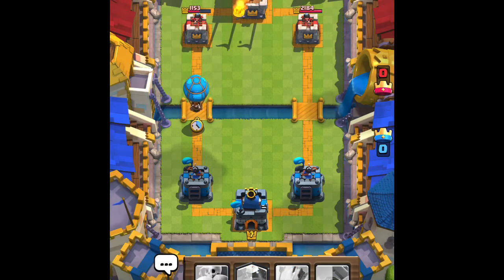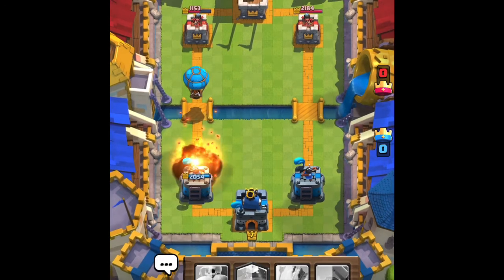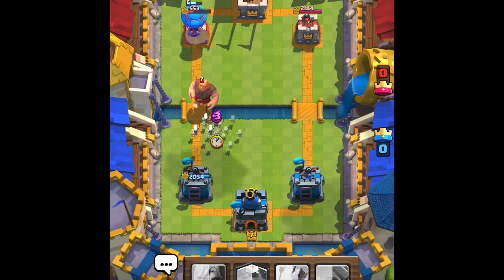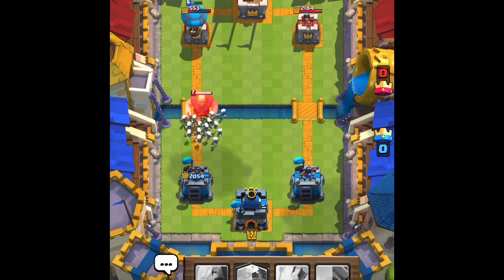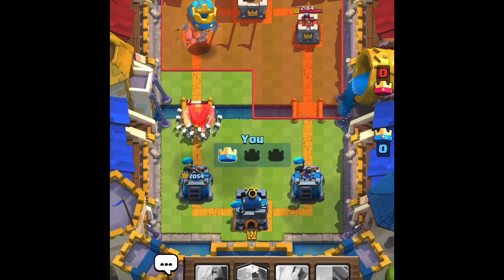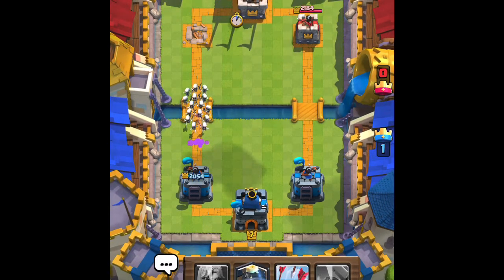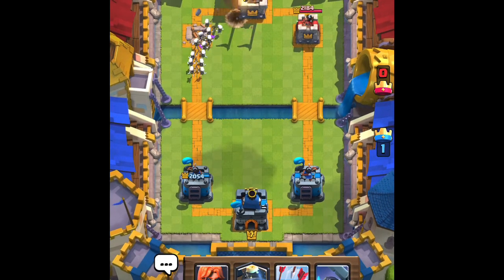This might be a bot because they usually fireball towers at random. They're gonna put down a giant — completely ignore that balloon — and that balloon will take out the tower. First crown goes to us! Looks like we're gonna put down a skarmy; skarmy hopefully will make it to the tower.